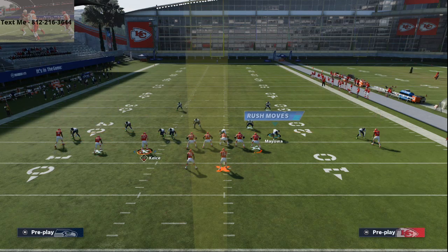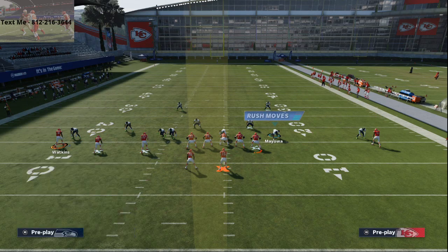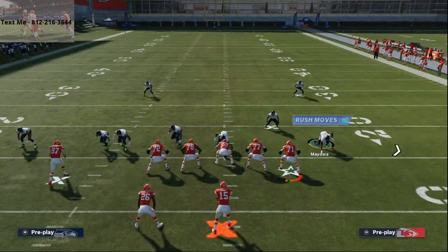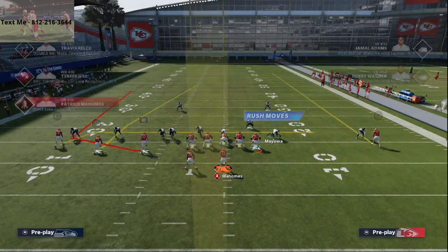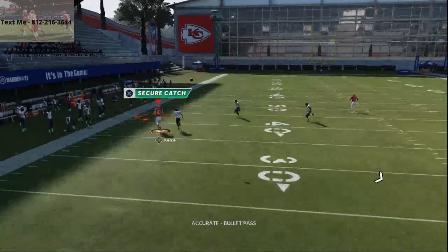My first read is Tyreek Hill. If he's able to get over the top of the defense, I'm going to throw it to him. But if not, I'm going to throw it to Travis Kelsey. I'm going to go ahead and man align and press, and then do some shading to try to make the coverage just a little bit better. At the snap of the ball, this route to Kelsey is going to be wide open.